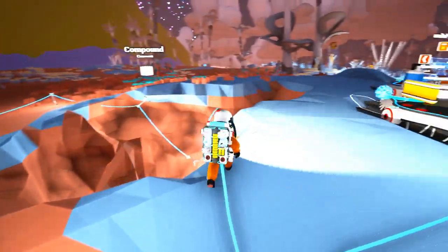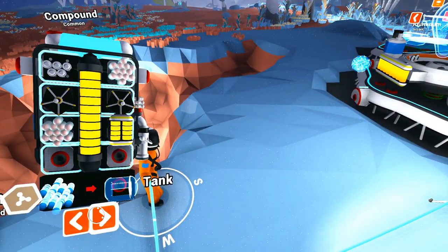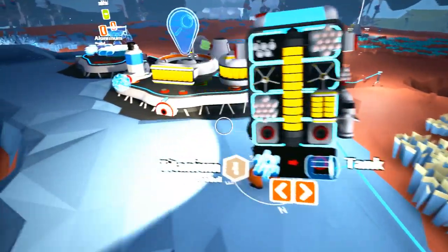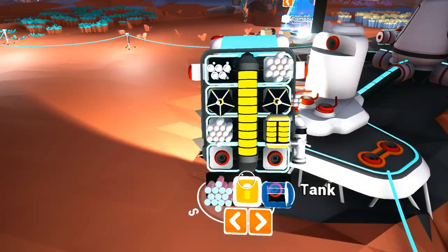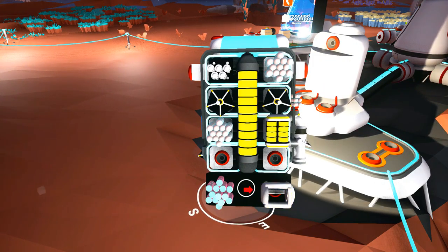What do we got next? The tank — and it needs titanium, which we just got some of. The tank is just like the battery, but it's for your oxygen. It increases your capacity for oxygen — another way to enhance that resource that's not energy.